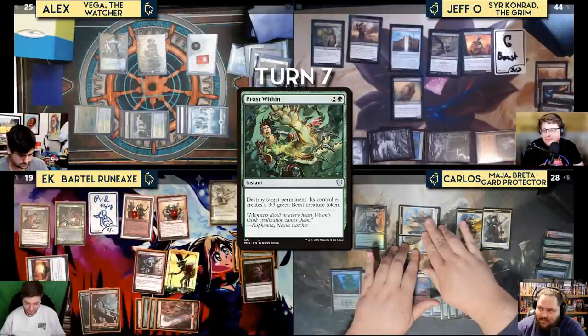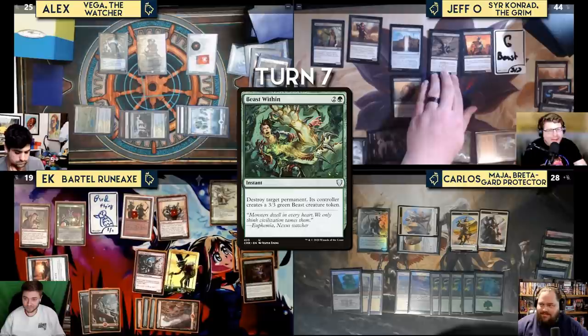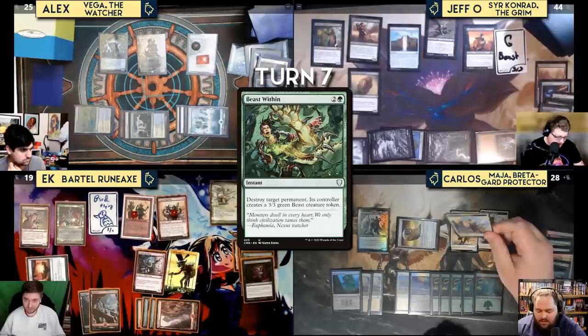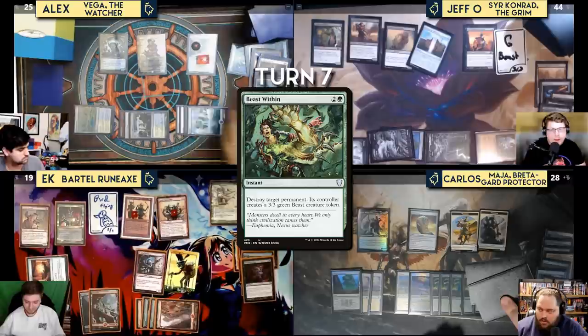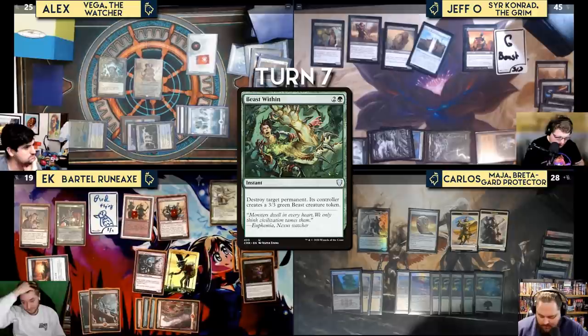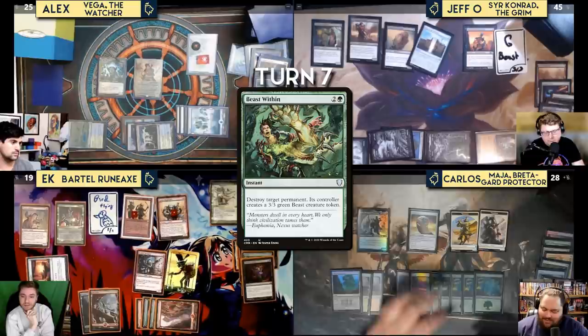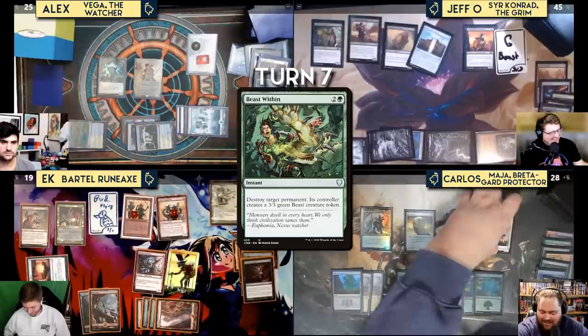Carlos takes his turn, untaps and draws. He attacks Jeff with the Skullclamped 3/1 Warrior. Jeff blocks with Stinkweed Imp; Carlos draws two cards and Jeff triggers Gate to the Afterlife — he gains a life and draws a card. The Skullclamp is noted as a design mistake that's still very powerful, especially here.